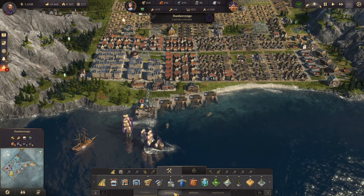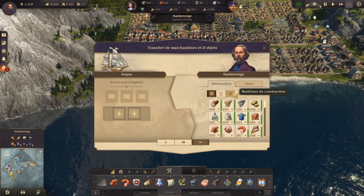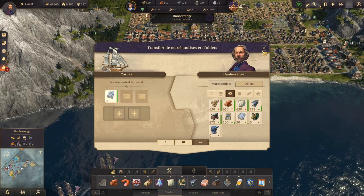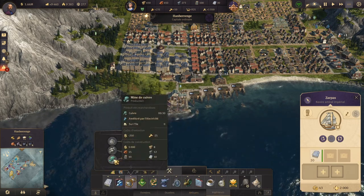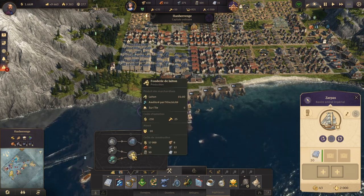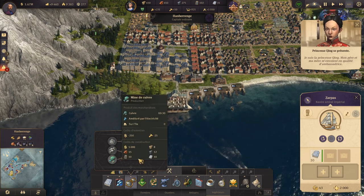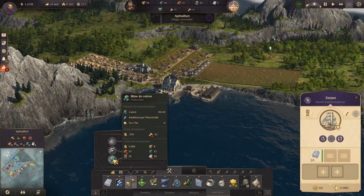On est allé chercher du béton, et pourquoi ? Tout simplement parce qu'il va falloir construire de nouvelles infrastructures. On va s'attaquer aux lunettes. Comme on le voit, on a besoin de 10 de béton pour chacune de ces ressources — le zinc et le cuivre — 10 pour le laiton, et encore 10 pour les lunettes. Rien que là, on sait qu'on a besoin de beaucoup de béton. Donc on va lancer une de chaque, et on va avoir le cuivre ici.